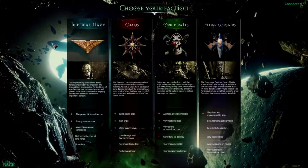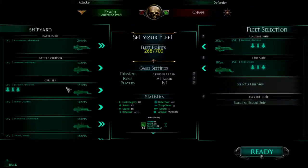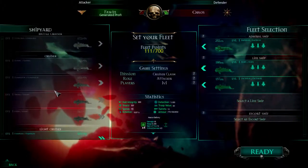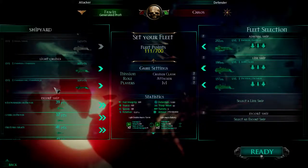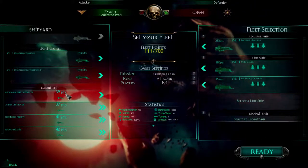So we have the Retribution class, which is what we used in the actual campaign. We're gonna instead use the Emperor class. We had both of these at one point, but we're gonna stick with the Mars Dictator - we're just gonna get all fightercraft. We played with both of these guys so we're not gonna pick them. We didn't touch the Sword Frigates much, so we'll put a couple in there and let's give it a shot.